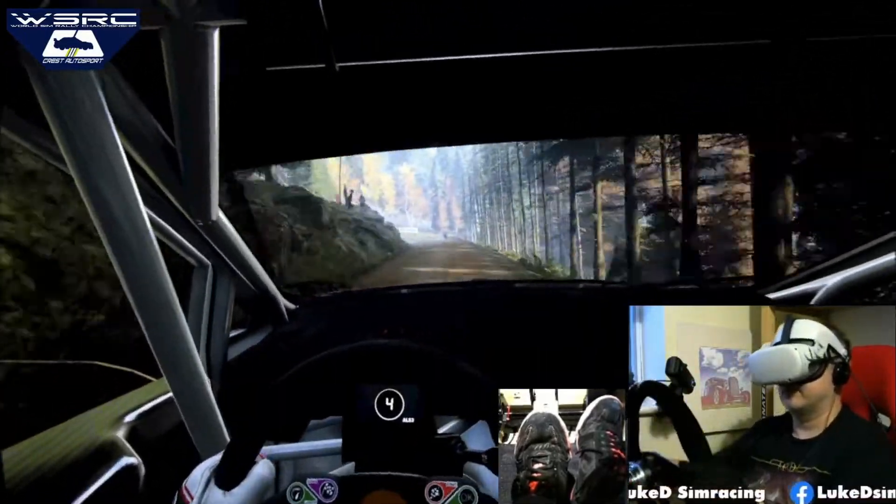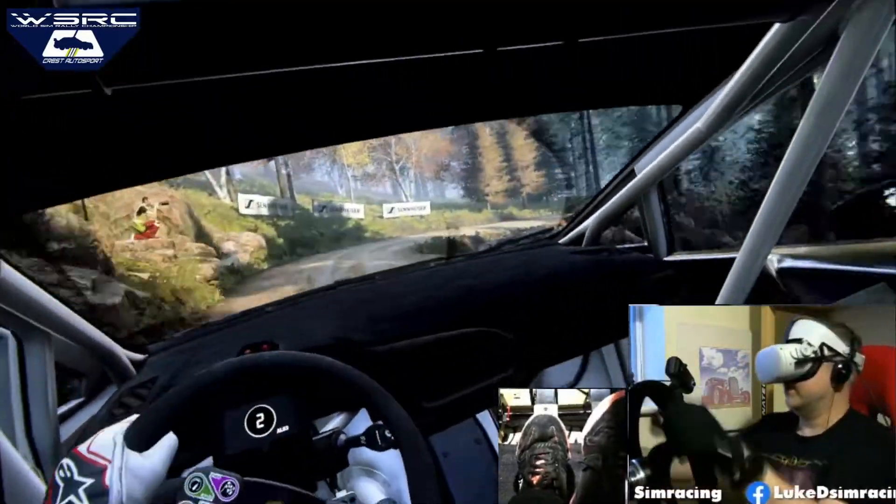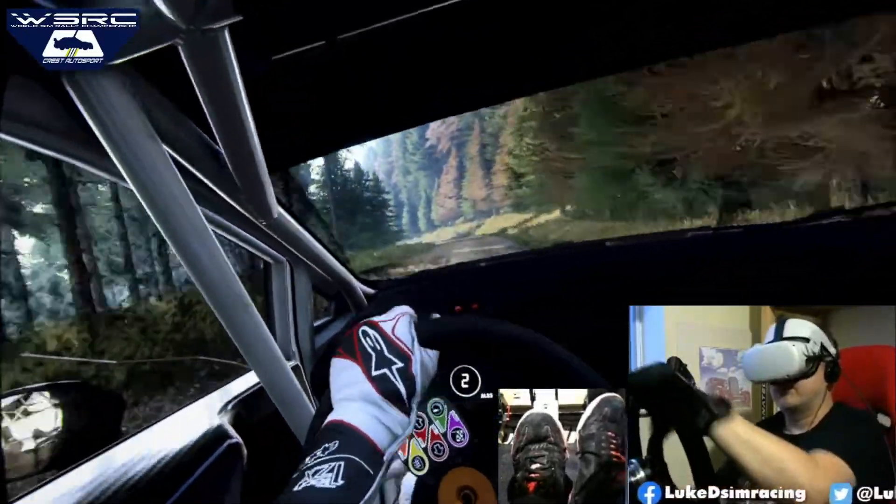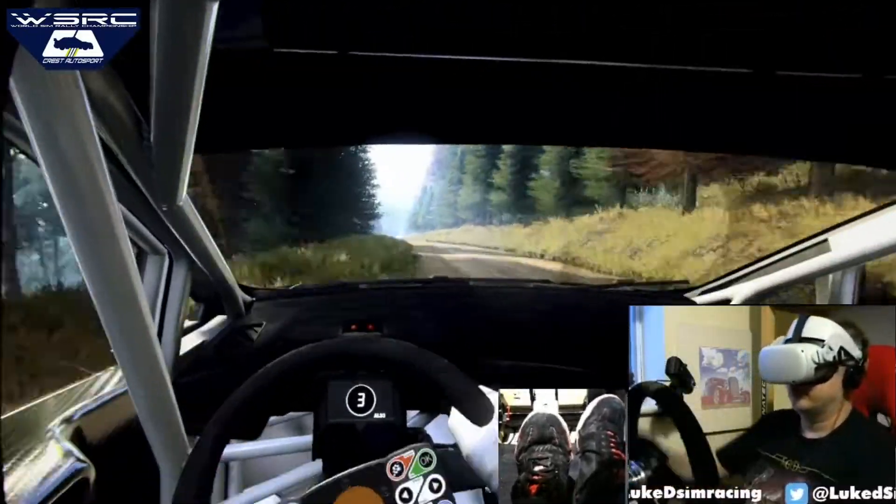Into unseen heavy right, extra long, 80, six right, opens, to keep middle of a small crest, into three left, opens, 140, keep right of a jump, and slow it.